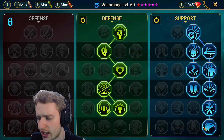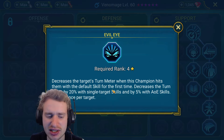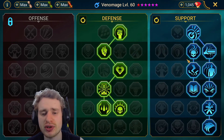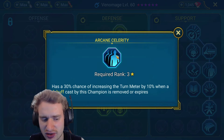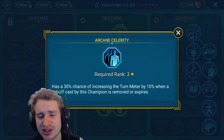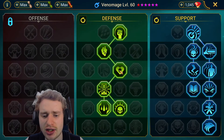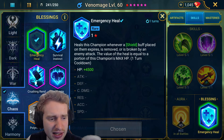For masteries, I have her built with Eagle Eye for extra accuracy, Evil Eye which decreases the enemy's turn meter when she hits them with the A1, and Pinpoint for 20 extra accuracy. She has Lore of Steel so base stat increases — like HP bonuses from immortal — are stronger. She also has Swarm Smiter which increases accuracy, and Arcane Celerity, giving a 30% chance of increasing her turn meter by 10% when a debuff placed by her is removed or expires. Since every skill can place a debuff, once poisons expire, she essentially gives herself more turn meter, which is pretty crazy. She's also built into the defense tree for survivability.